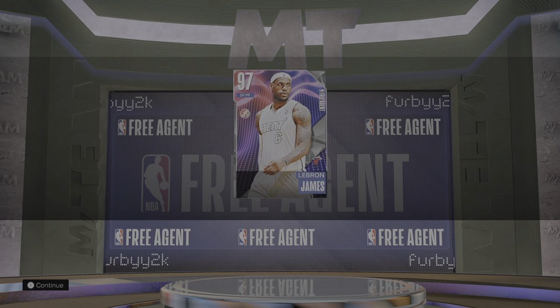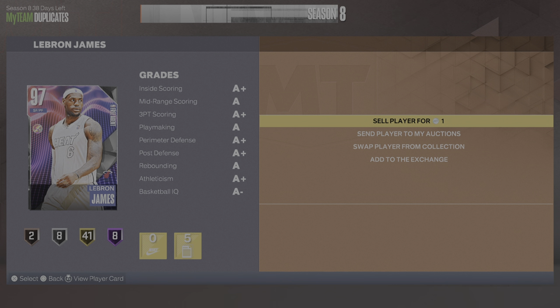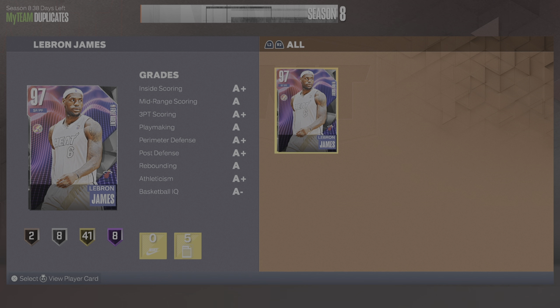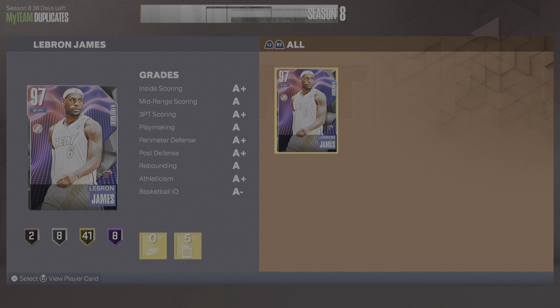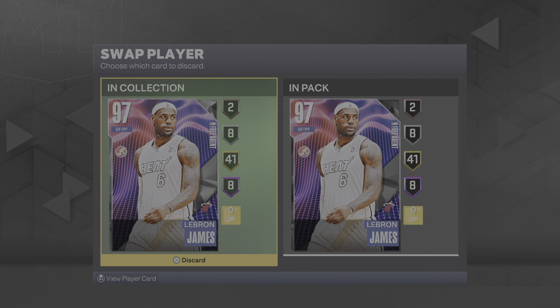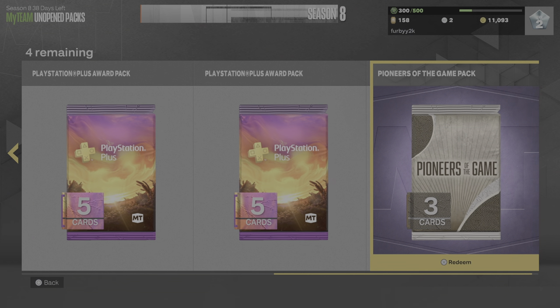I don't think that's possible on the free agents. LeBron's back — that's kind of cool. Wait, why is it a duplicate? One coin. Seriously? I have to get rid of him. Can't send to auctions. I want to get rid of the cards in the collection and I have to sell him for one VC.